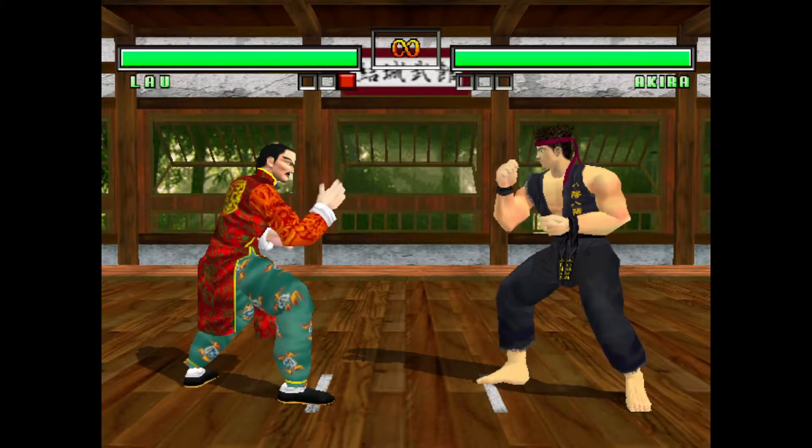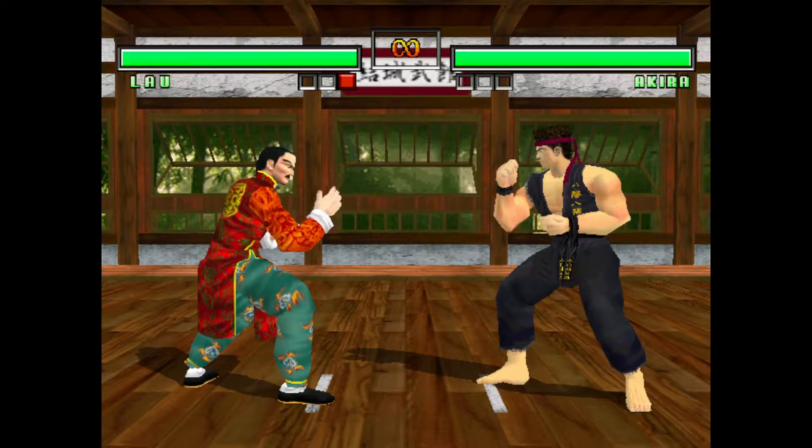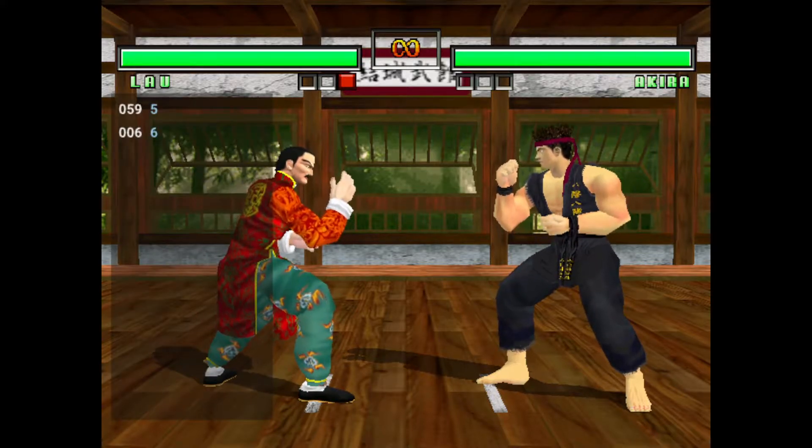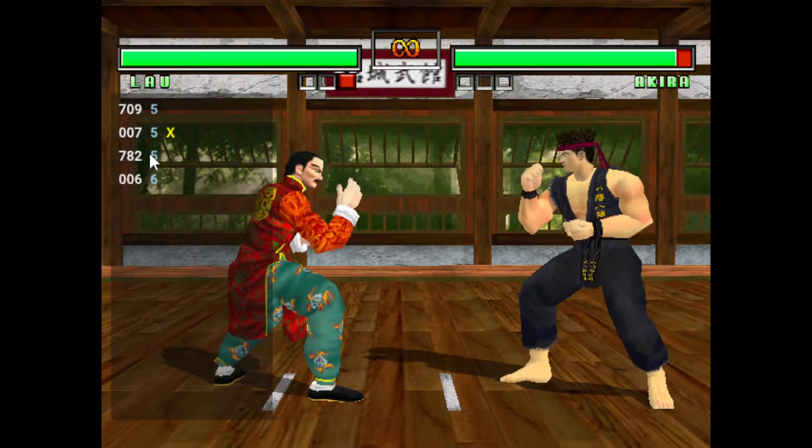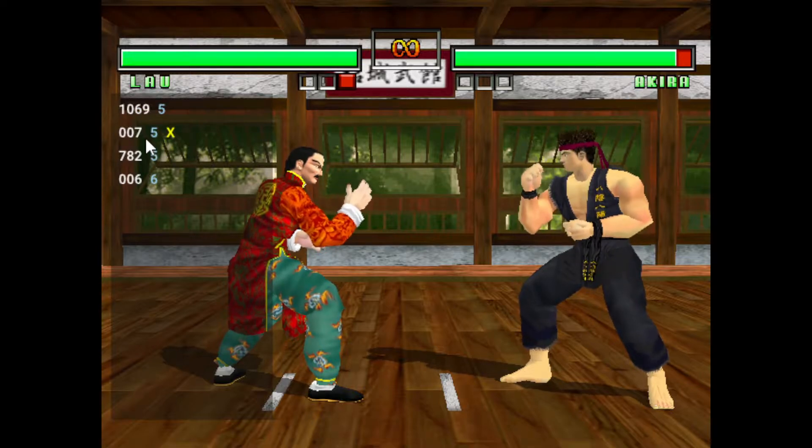I'm going to push a button on input and you're going to see the first change right there. On the left-hand side we have a frame counter, broken down in three parts: the frame display, the direction display, and the button display. The frame display shows how long you held down your input. The direction display shows the direction you were pushing, and it uses numpad notation. If you don't know what numpad notation is, look down at the numpad on your keyboard or open your phone's dial screen.